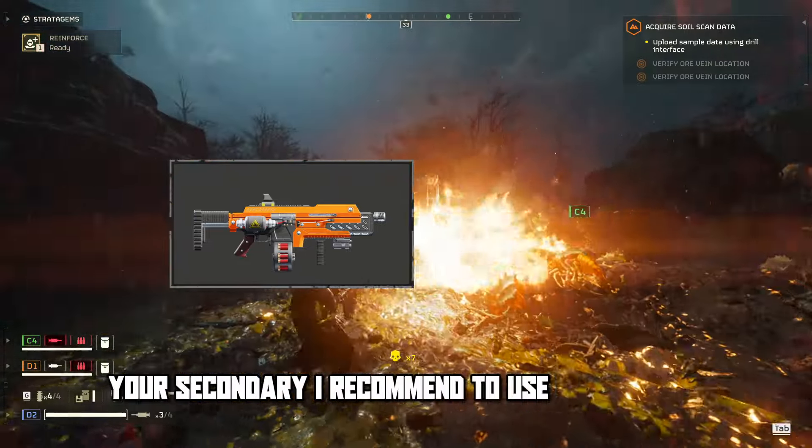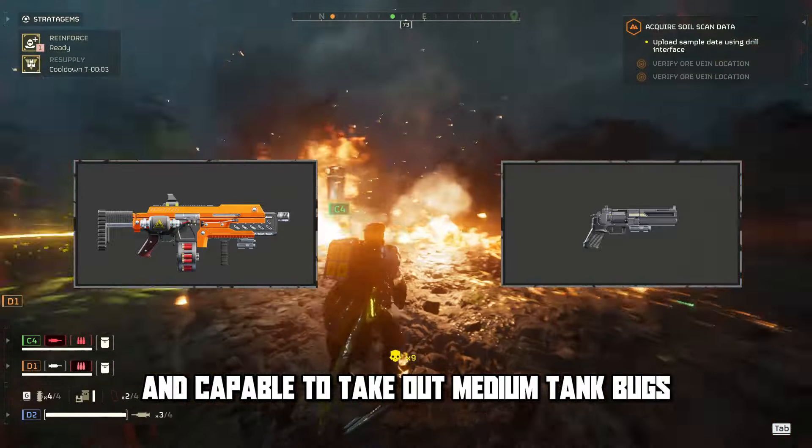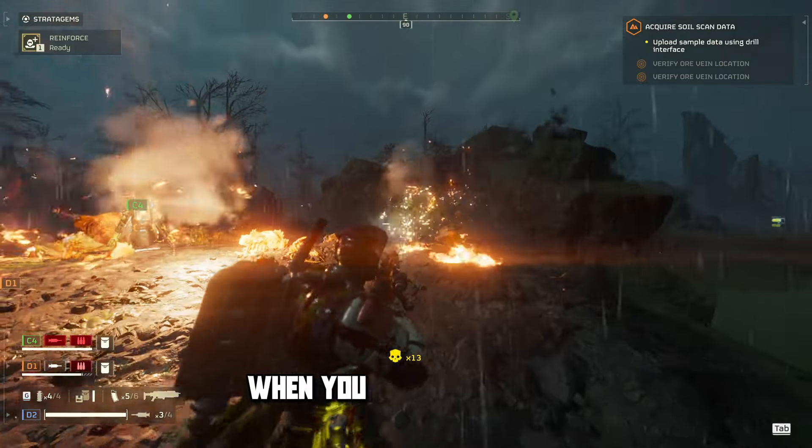Your secondary — I recommend to use the Senator. This revolver is high-powered and capable of taking out medium tank bugs. For your armor, choose any of the passives: Democracy Protects or Extra Padding. This lightens the damage you take when you make a mistake.